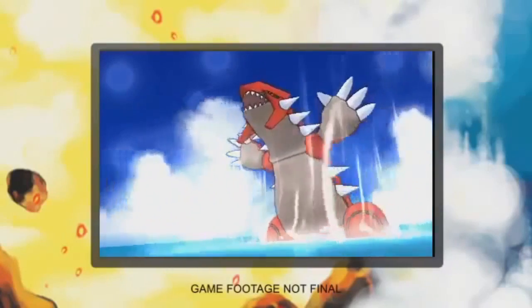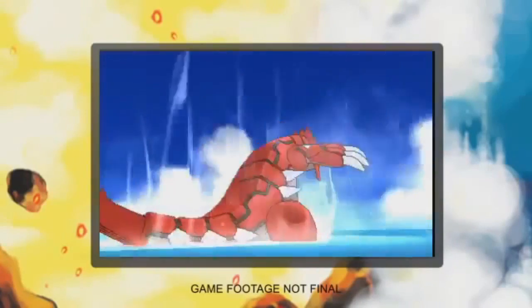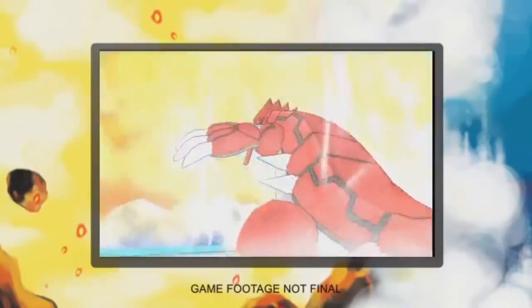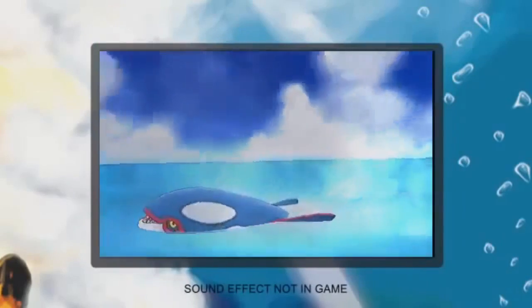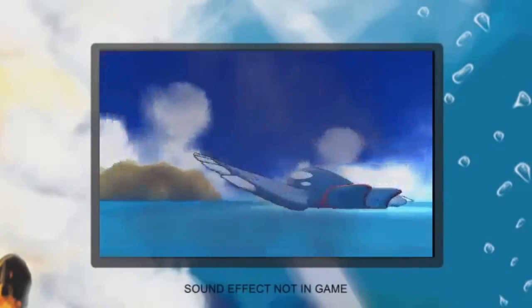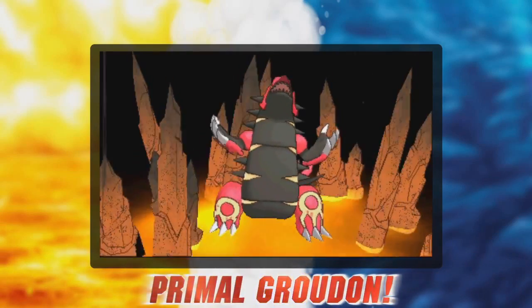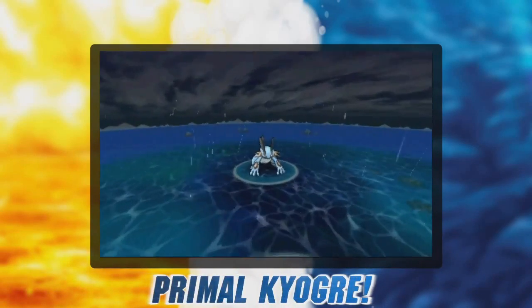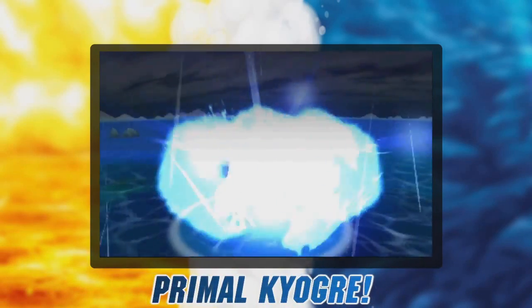There's a problem with that theory though, since the reveal trailer for Omega Ruby and Alpha Sapphire shows Groudon and Kyogre initiating the cataclysmic events in their normal forms. So what if the Team Leaders still use the wrong orb, but when the player goes to use the correct orb to calm them, it's then that the Primal Reversion occurs? After all, a showdown with the Primal Legendaries is shown in the trailer. It's impossible to say for sure, but it would be a cool way to show the unpredictable power of Legendary Pokémon.